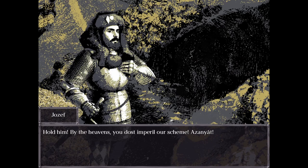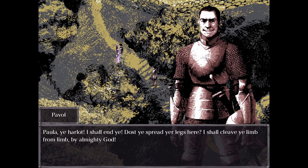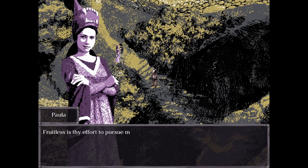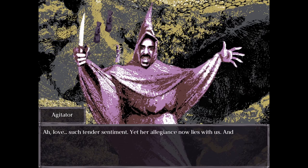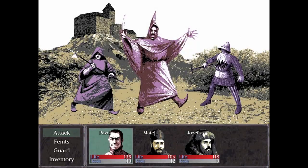"Hold him by the heavens — you doth imperil our scheme!" "Pali, hold." "Pala, ye harlot! I shall end ye! Dost ye spread your legs here? I shall cleave ye limb from limb, by almighty God!" "Fruitless is thy effort to pursue me, desperate wretch! Seize him! What seek ye here? Dost ye also covet my wife? I shall vanquish thee all!" "Ah, love! Such tender sentiment! Yet her allegiance now lies with us! And thee, Nitwit, shalt meet thy end in the name of Servan!" We got more good music.